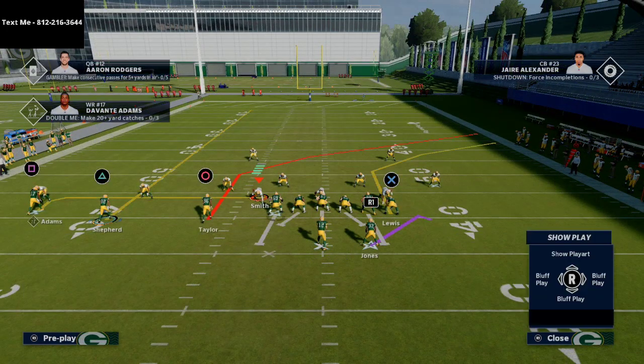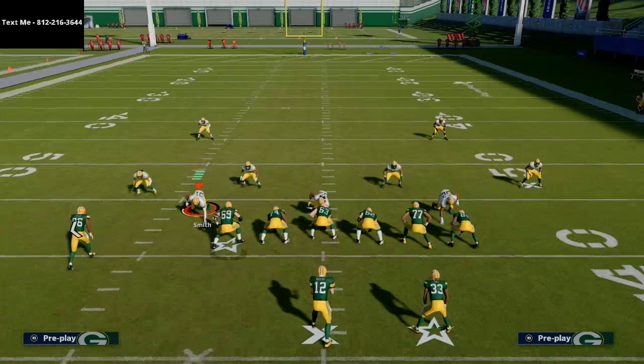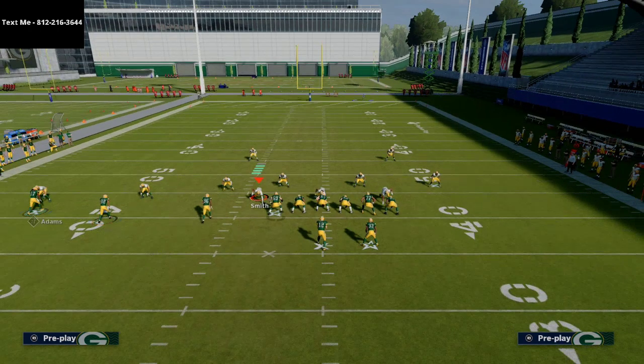Now I want to show you this read against zone coverage. If you're interested in getting the New England Patriots ebook, click the link in the description. But if you want a sample formation — over an hour of content from the ebook — we're giving that away for free. All you have to do is text me; my number is 812-216-3644. Just shoot me a text, let me know you'd like to receive the sample formation from the New England Patriots guide, and I'll shoot you back with that sample formation.